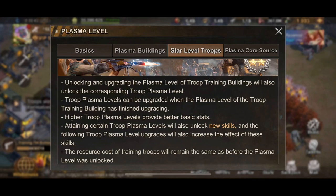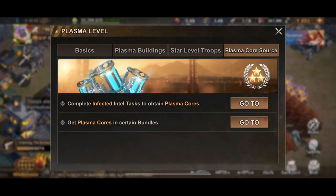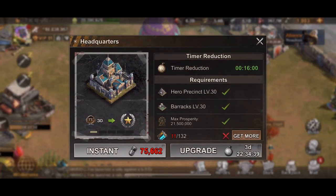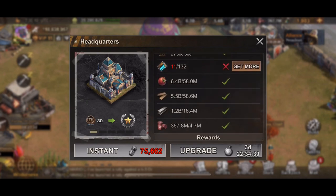For the hero precinct, boosting it will increase your attack. For the HQ, it lets you boost those other buildings and also prestiges your HQ — one star, two star, and three star. Upon gaining three stars for your HQ, troop buildings, and hero precinct, you unlock a new ability for your actual troops. Some people are comparing this to T11 troops.